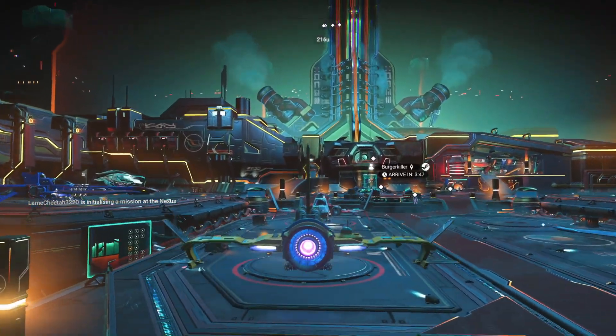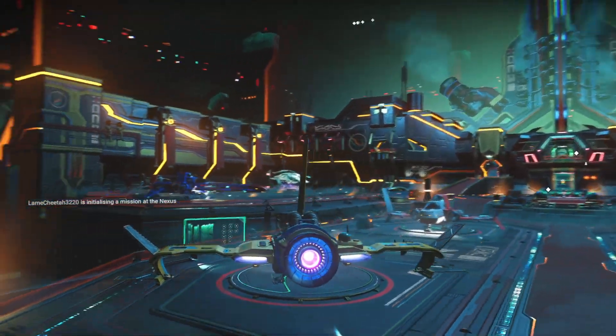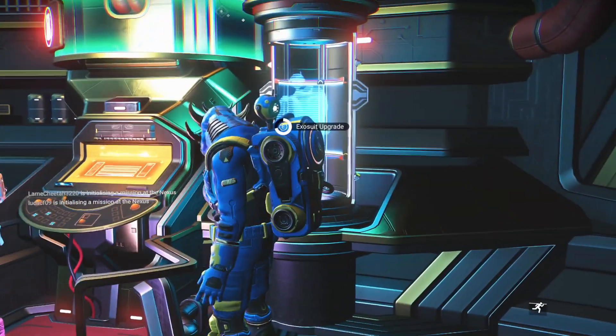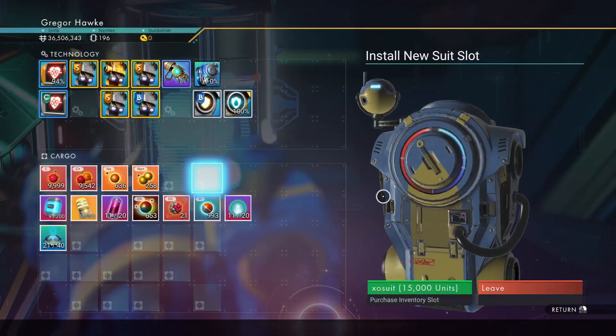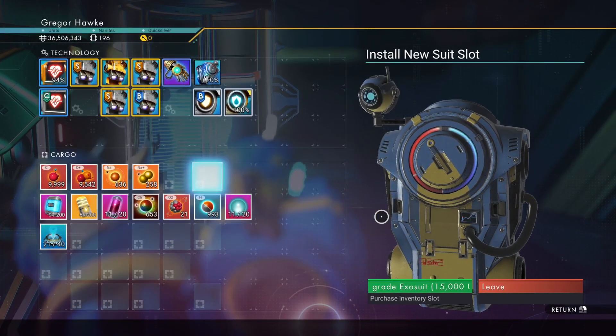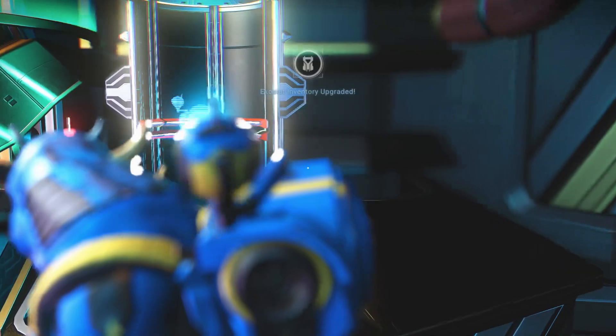Even if I found a traveler and got their gravestone location, I generally land on the space anomaly and head to the back to upgrade either a technology or a cargo slot. Unfortunately we can't sell any of our cobalt here, but we can upgrade two slots per system, and that's totally a win.